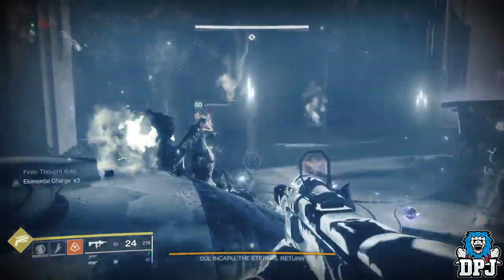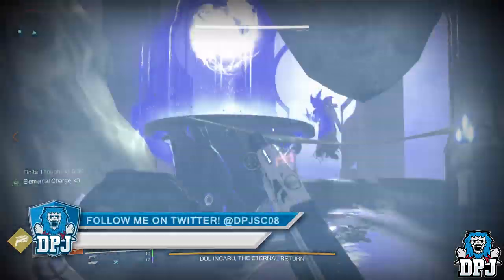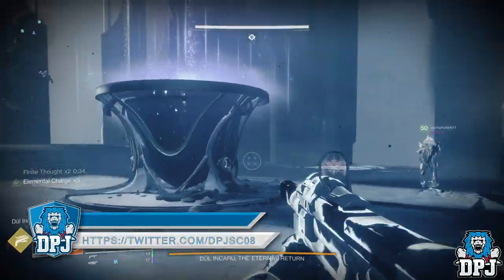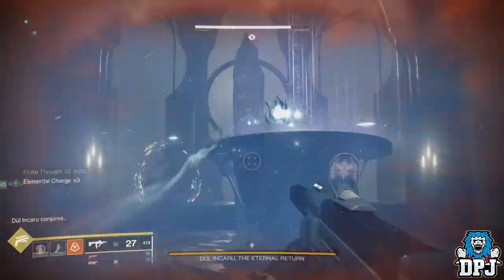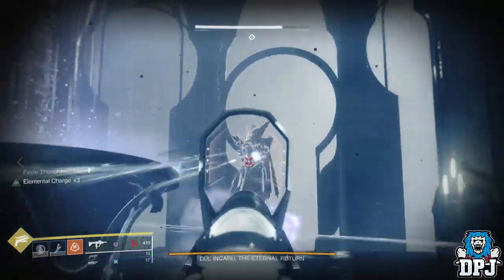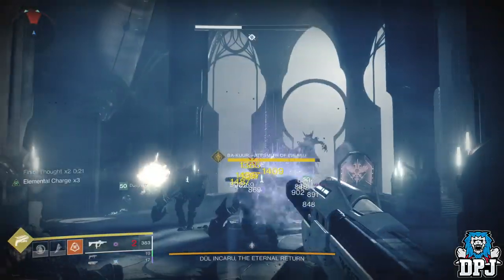So this is how it works: kill the boss, and as soon as you kill the boss, have a person back out straight away. There's about 15 seconds you have to do this, so you don't have to do it instantly, but just have that third person back out. The other two remaining within the Shad Throne will get that challenge completed and the Majestic set. As you can see this working on screen now — it does make this a lot easier for those who are struggling to do it in a two-man team.